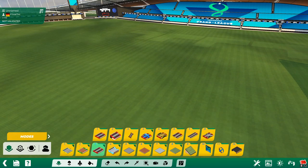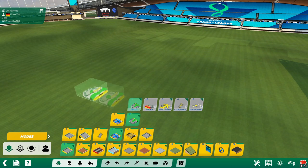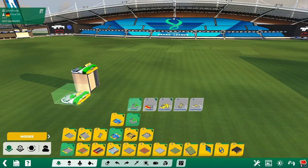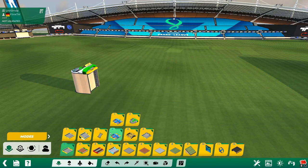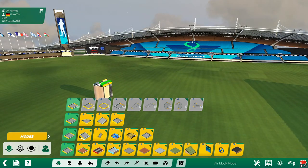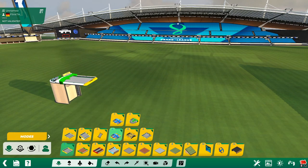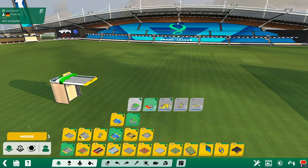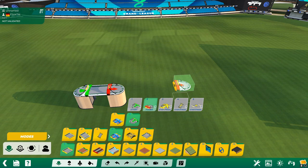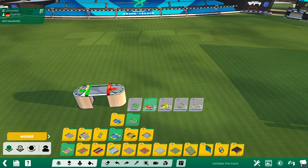Let's go into how to build a basic track. Choose a start — with right click you can rotate it. The game will automatically place some scaffolding if it's in the air. You can turn that off with this button: air block mode. As you can see, now we have a floating piece of track. Let's place a finish and now we have a track, as soon as we have only one start and at least one finish this flag in the bottom right will turn yellow.